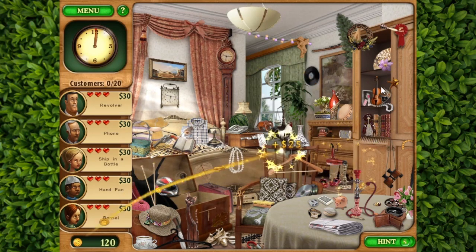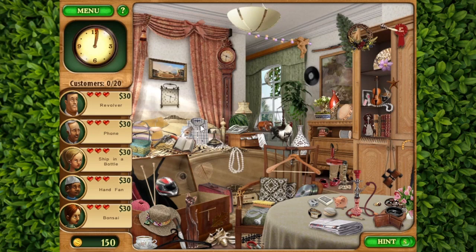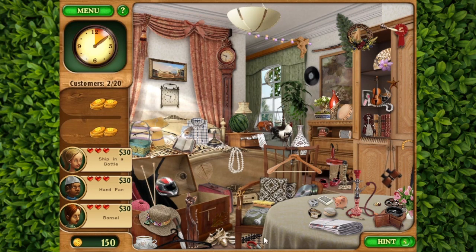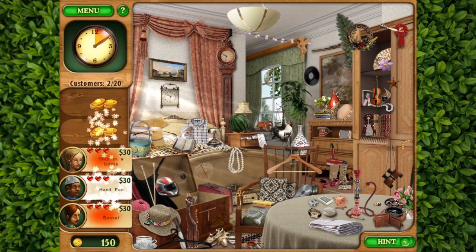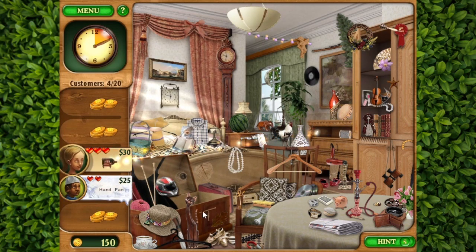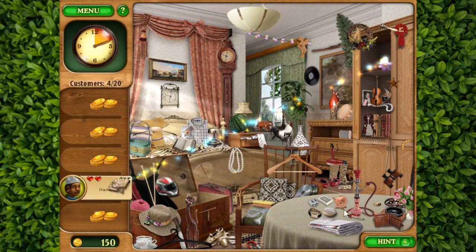There's a huge camera over there. With this money alone, we could buy the bridge, I think. Ship in a bottle. Phone. Revolver. And bonsai. There's your phone. A bonsai can't be too hard to find. There's your revolver. Like even the ship in a bottle, it can't be too hard. Where are you going to hide a ship in a bottle? I'm just going to look. The bonsai is here. The ship in a bottle is closed. There it is. And the ant fan, up here. I had to take that hint because I couldn't see anything.